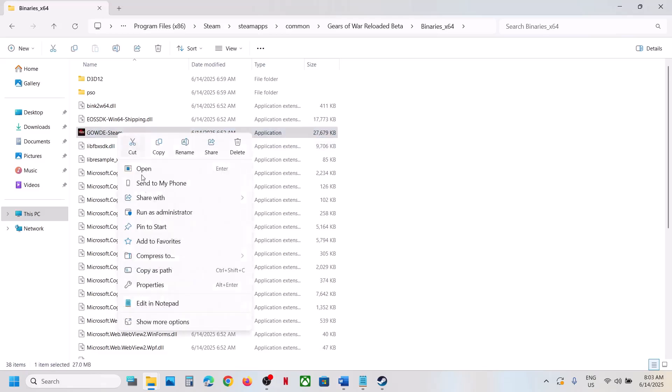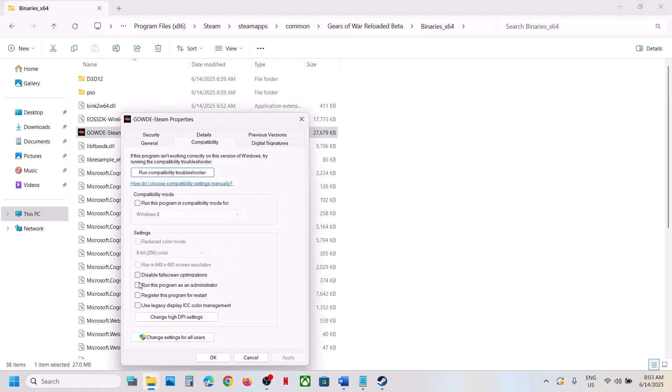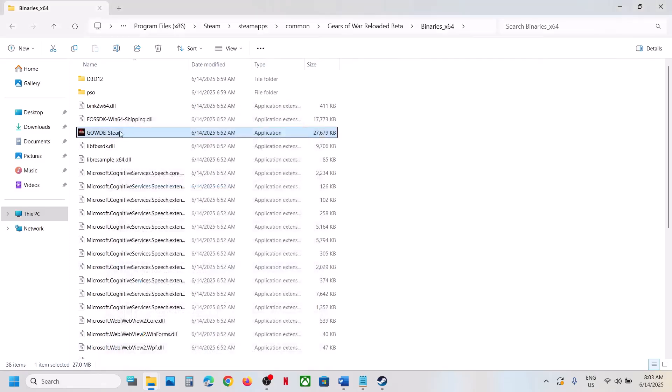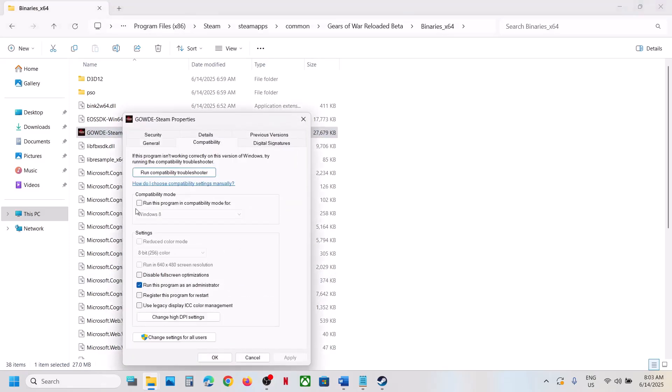If that does not work, try launching the game as an administrator. Make a right-click on the game EXE file, go to Properties, go to the Compatibility tab, put a check on 'Run this program as an administrator', hit Apply, click OK, then double-click to launch the game.